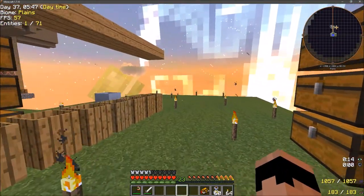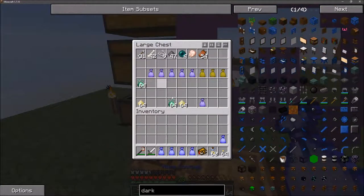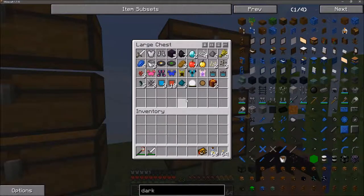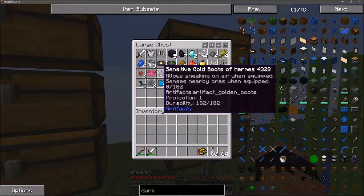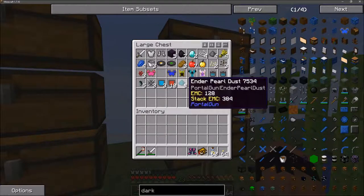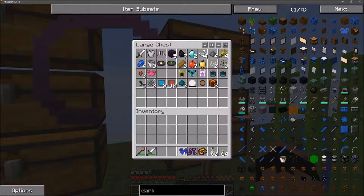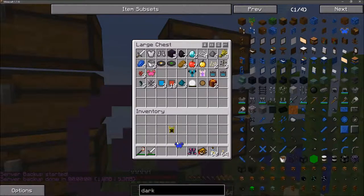Throwing that chestplate on - oh, the world is so bright! Things look a little weird now. Moving on to the rare blue loot bags. Blue loot bags were utterly useless for ingots. Let's check the artifact armor - reinvigorating diamond chestplate, not great. Sensitive gold boots of Hermes that allow sneaking on air - that's kind of neat. Light gold chestplate of health - I think I like that one better. Heavy gold helm with food saturation, knockback resistant, heals for half.